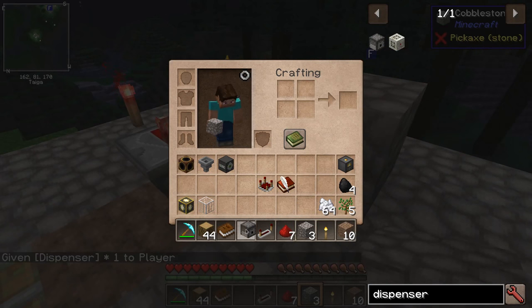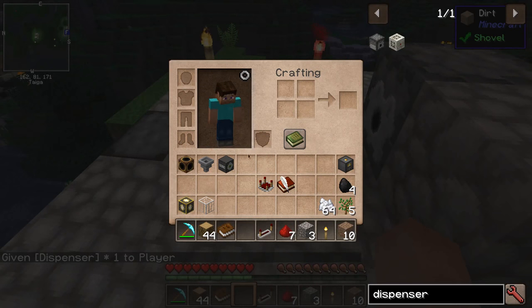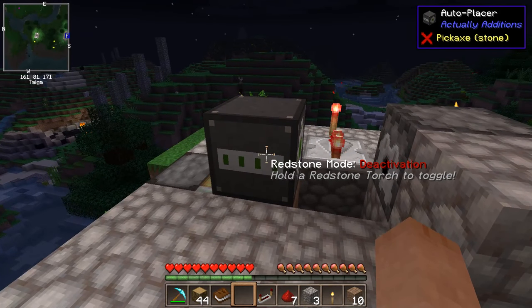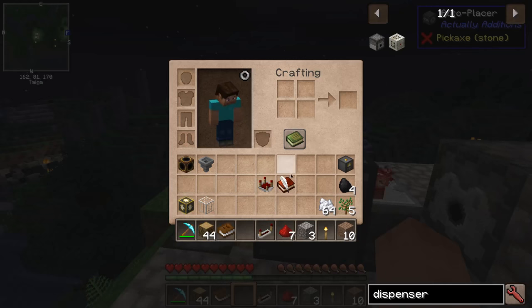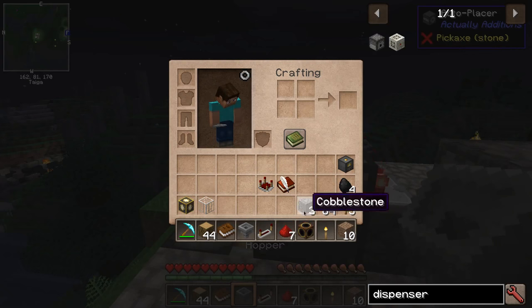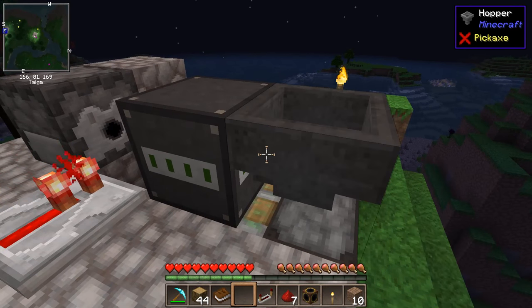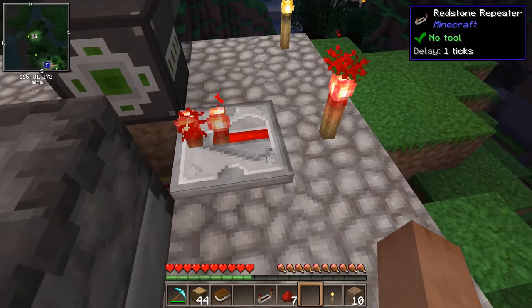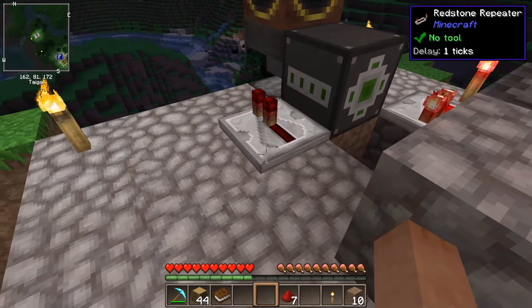You actually need a dispenser for this — the dispenser should point here. We'll have an auto placer that will point here; this should be set to redstone mode deactivation. The long-range breaker should be set to redstone mode pulse. We also want this hopper and this long-range collector; we point the hopper into the auto placer and put the long-range collector on top. I've already set this up so it collects oak saplings — so when the tree breaks it will collect all the saplings to be replanted into the dirt.